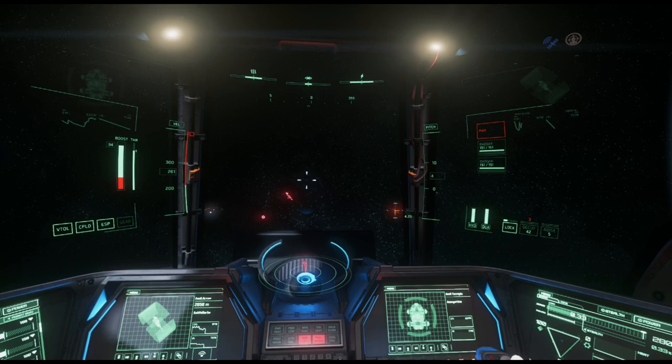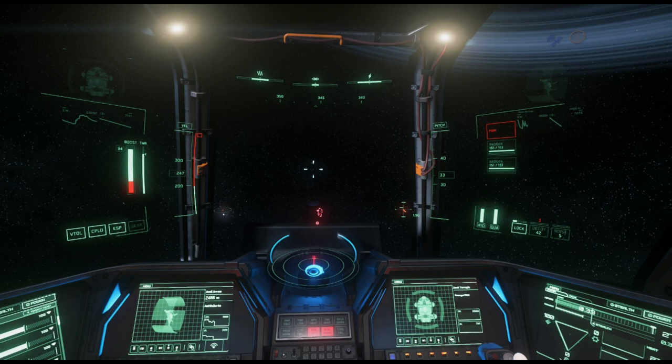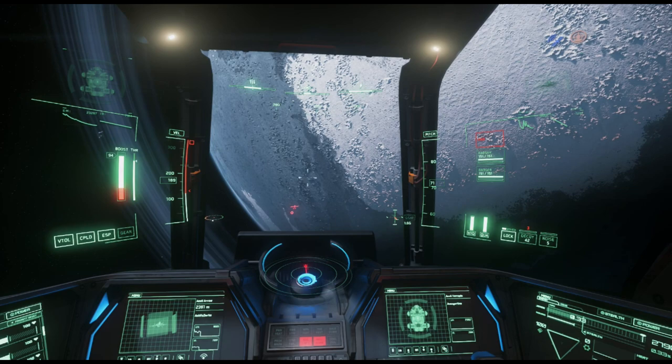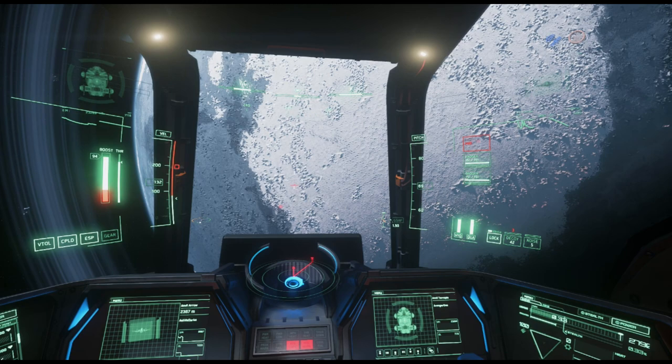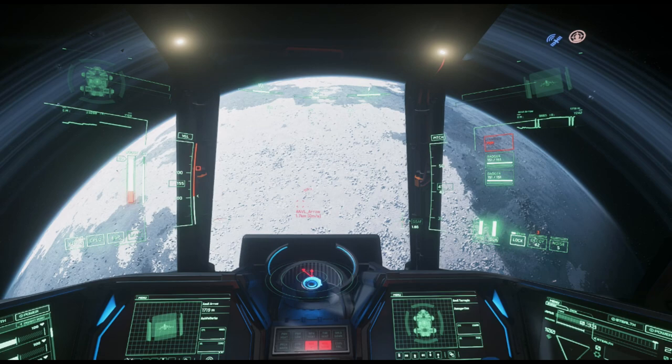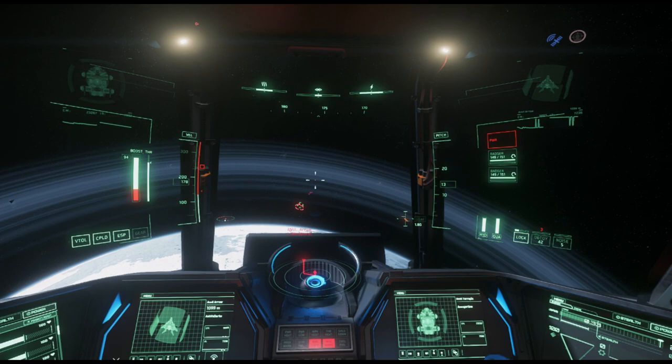I did not expect anything from this ship. I thought I would get in this thing and promptly be swift my way back to Grimhex's medical facility for even attempting to do something like this. But you will see after this fight that the impossible can happen if you follow the rules of flight combat. And the Terrapin is made of essentially dragon skin, hopes and dreams, and pledge packages.